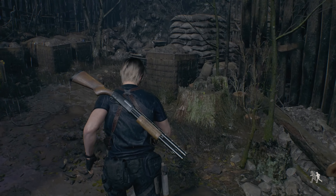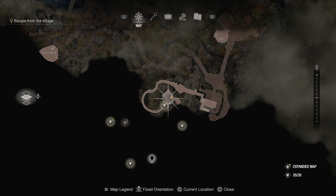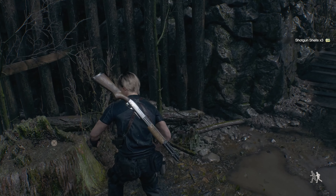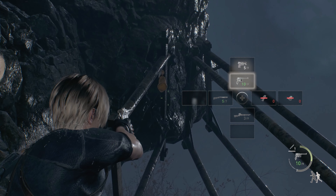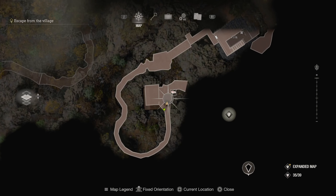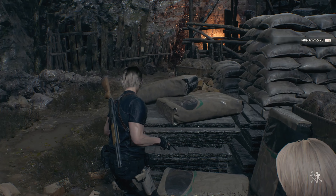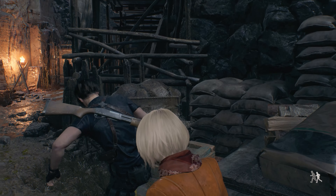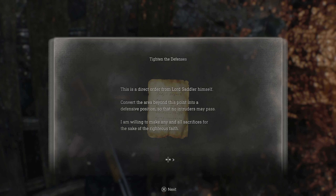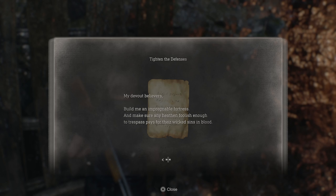Oh, here we go. There's some shotgun shells — yeah, there are some goodies around here we're gonna want. Red barrel. Some rifle ammo. You know what that means: we're gonna be fighting a boss probably, giving us a whole bunch of ammo. Probably once we go through this door. Reading the note: 'Tighten the defenses — this is a direct order from Lord Sadler. Convert the area into a defensive position. Build me an impregnable fortress, make sure any heathen pays for their wicked sins in blood.' So we'll be fighting a lot of people here pretty soon.